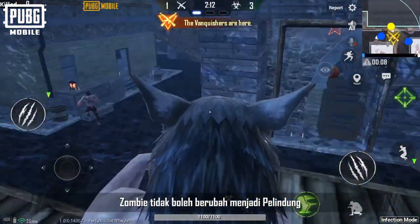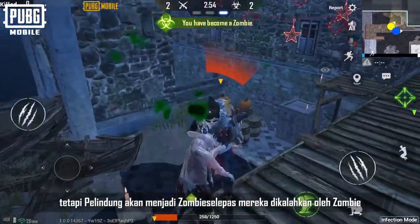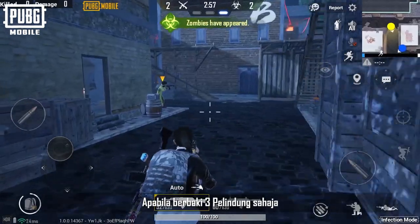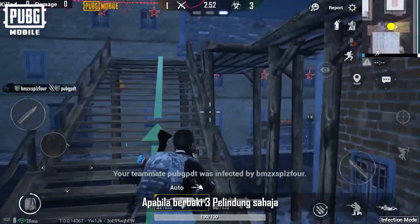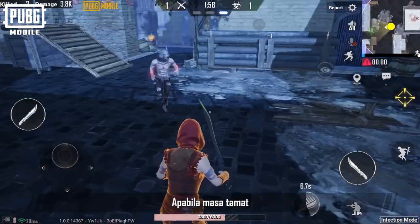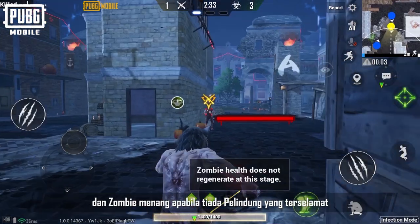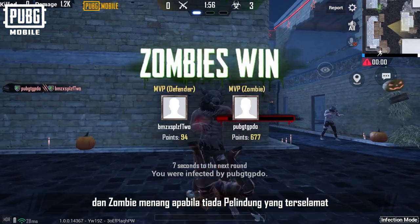Zombies can't transform back to defenders, but defenders will become zombies once they are defeated by the zombies. When there are only three defenders left, they become Vanquishers and will fight against the zombies. When the time runs out, defenders win as long as at least one survives the match, and the zombies win when there are no defenders left.